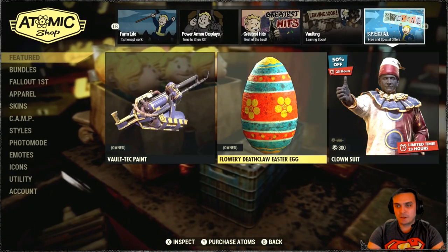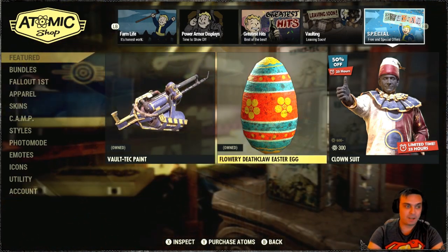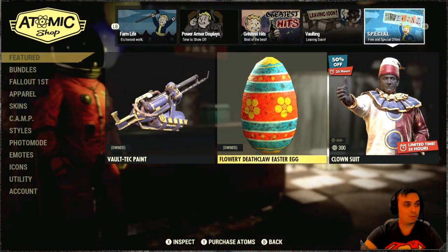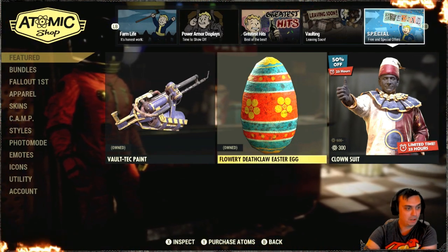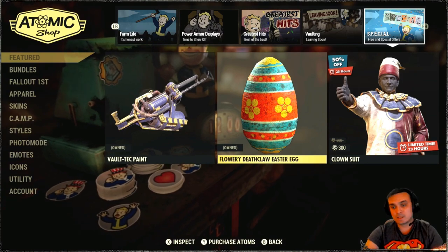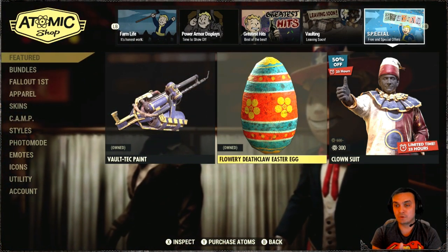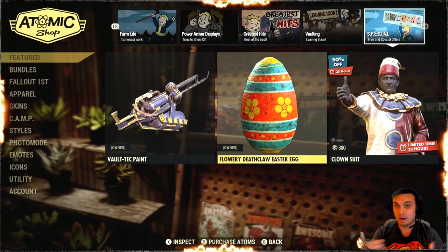So it looks like today, if you haven't had the chance to claim the Easter eggs, they're available now. I was trying to find the patch notes that were supposedly available since yesterday on the Bethesda website, but they're not showing up for some reason. Looks like you're able to claim the free Easter egg, so if you haven't claimed it yet, go ahead and do that.